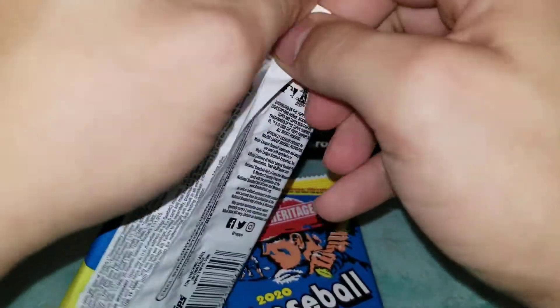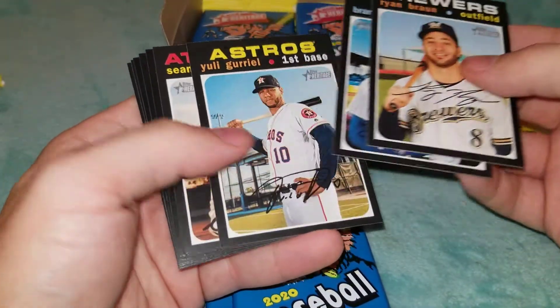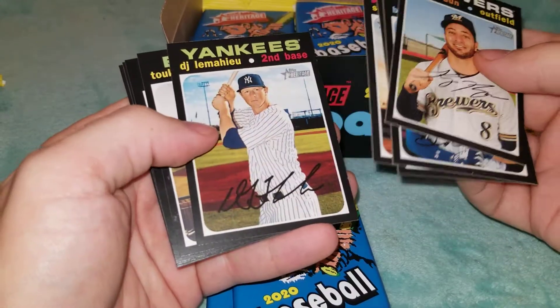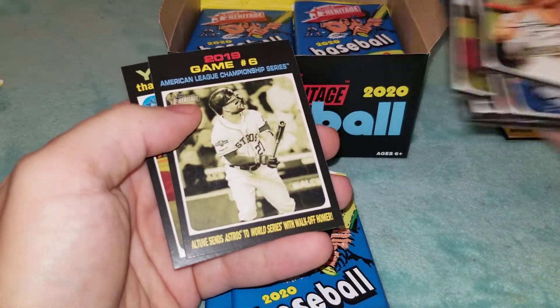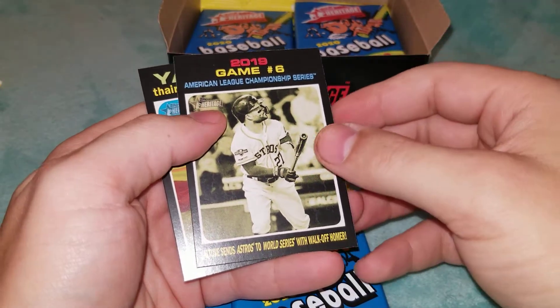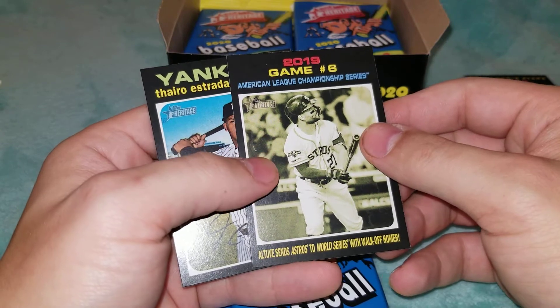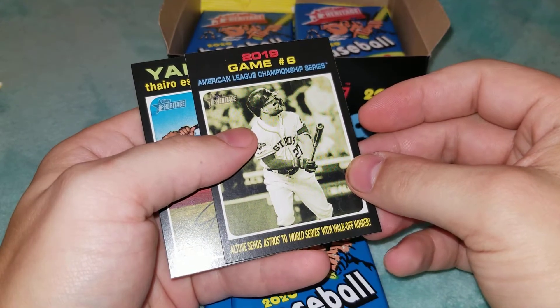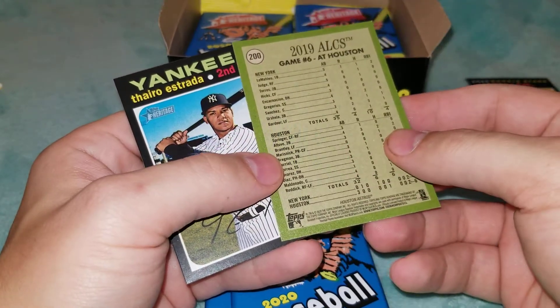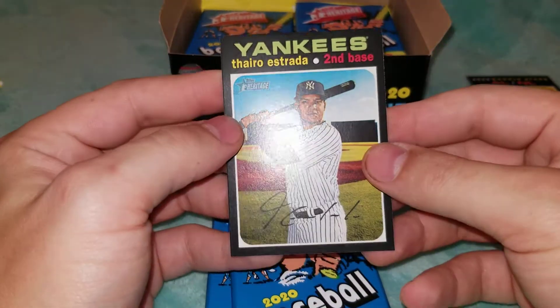Three down, three to go. Ryan Braun, Brandon Nimmo, Yuli Gurriel, Sean Murphy, DJ LeMahieu, Touki Toussaint, Antonio Senzatella, and then Game Number 6 from the ALCS where Altuve sends the Astros to the World Series with a walk-off homer — that was against Aroldis Chapman. Of course there's a lot of controversy behind all of that, given the stats for that game, surrounded by that controversy of them cheating. And to finish off with Tyrone Estrada.